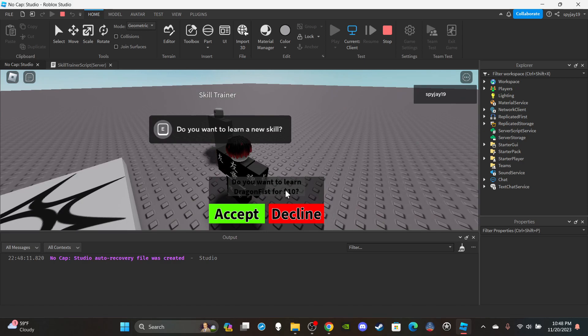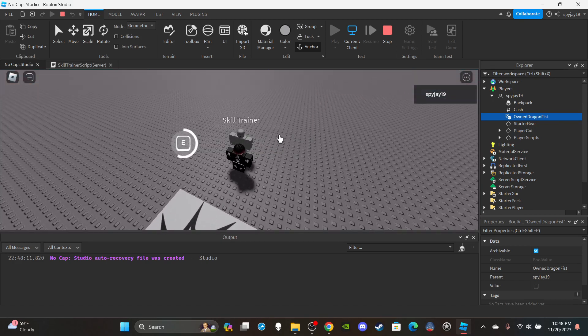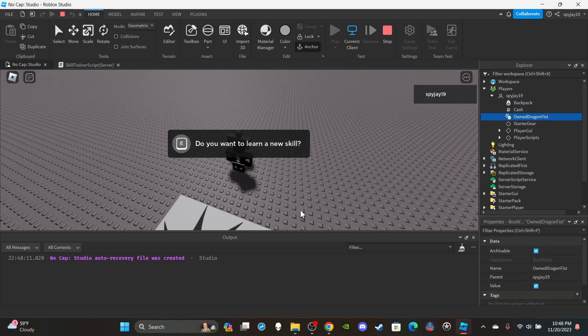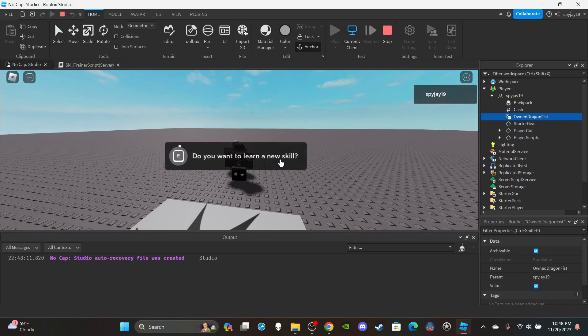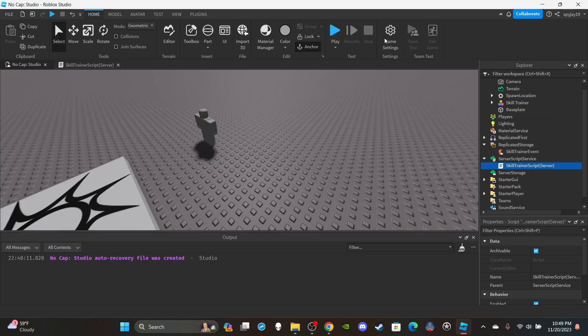I'll change the text color to white since it's hard to see. If I click Accept without enough money, nothing happens. If I go server-side and give myself exactly 10 cash then try to buy it — boom, it takes the cash and I now own the ability. If I give myself 20 cash and try to buy it again, nothing happens because the system checks that I already own it and won't charge me twice. Hope you enjoyed the video — leave a like and subscribe, see you next time!